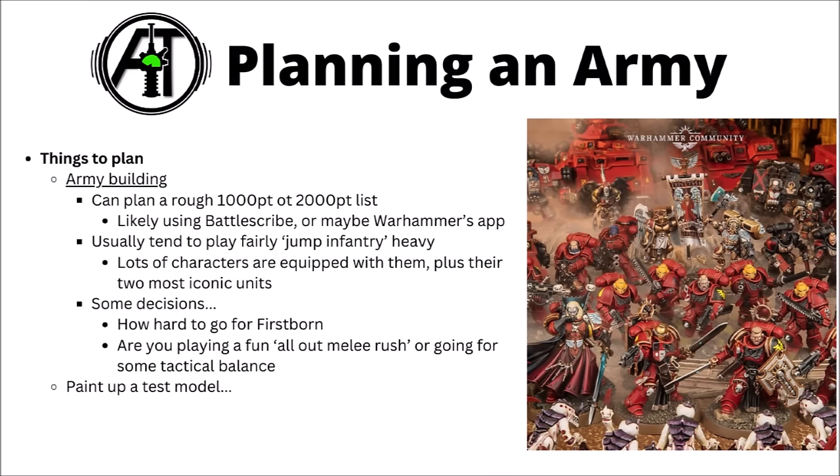In the early stages, it could be interesting to plan out an army list — maybe think about what you want your first 1,000 or 2,000 points of Blood Angels to look like. Use Battlescribe or the Warhammer app to build those, or download points from the Munitorum Field Manual on Games Workshop's webpage. Historically, standard Blood Angels lists tend to run fairly jump infantry heavy — lots of Death Company and Sanguinary Guard, plus unique characters with jump packs. A harder decision is how much you want to lean into the melee rush theme versus having a more well-rounded force with heavy guns and objective holders.